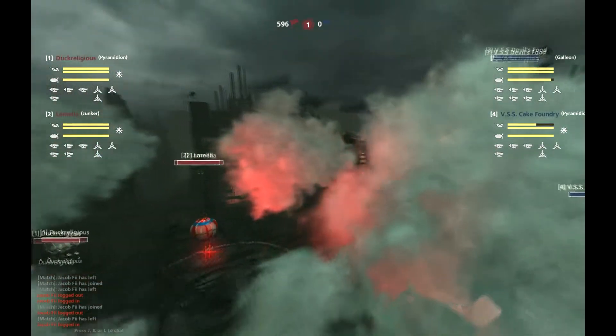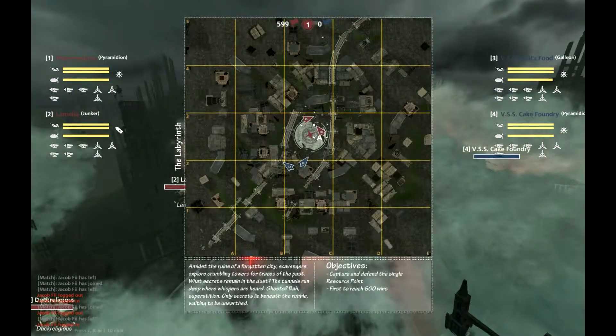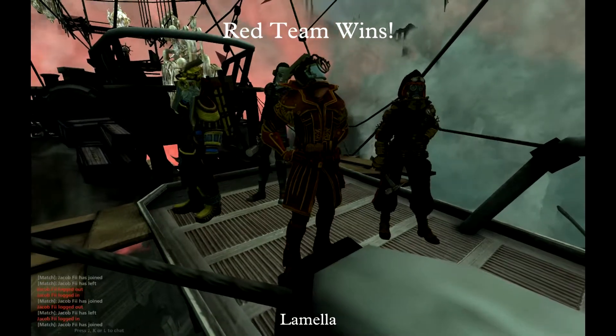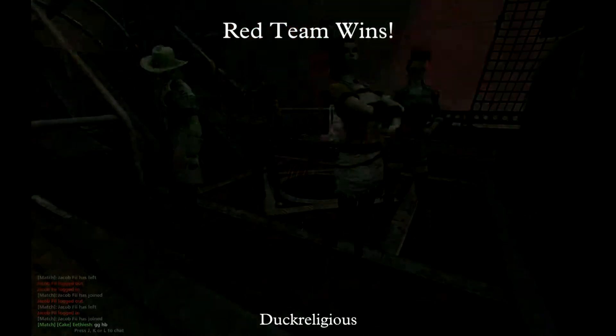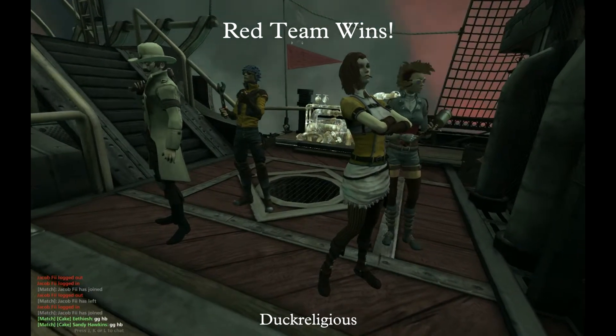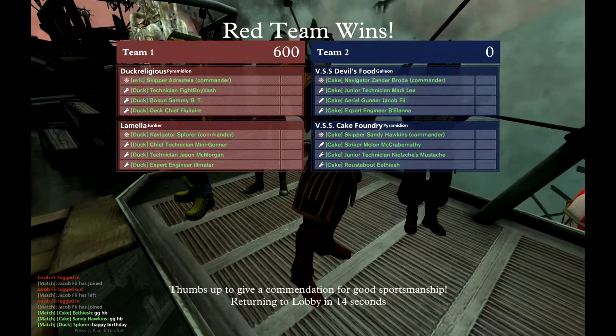I think the Ducks have it solidly in the bag. I don't even think the Cakes will be in firing range by the time the game ends — maybe the Cake Foundry could get a few Hades shots off, but they're just kind of going their own separate ways. And the Ducks pull it off 600 to nil. So well done, Adria, Splorer, and crew — it was a very well executed battle, and congrats to all involved.